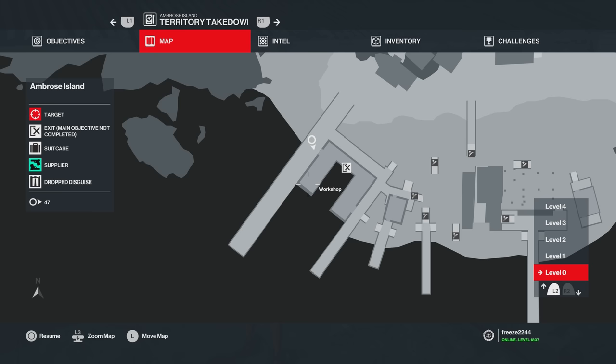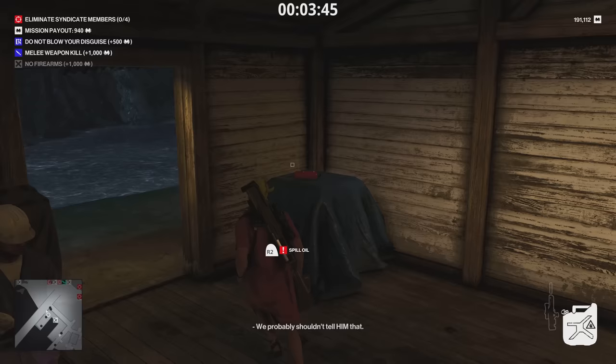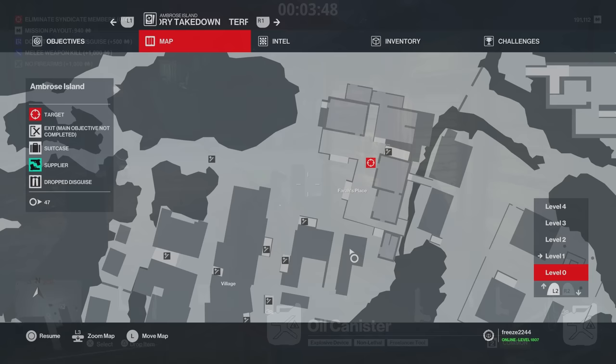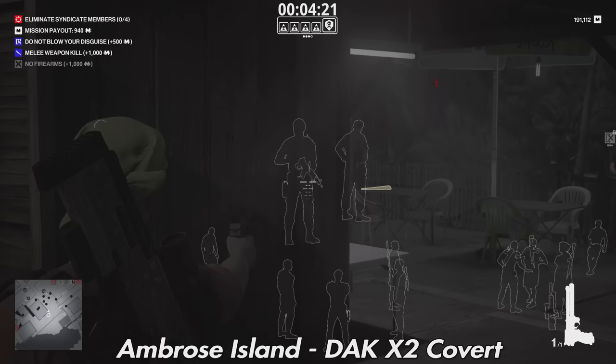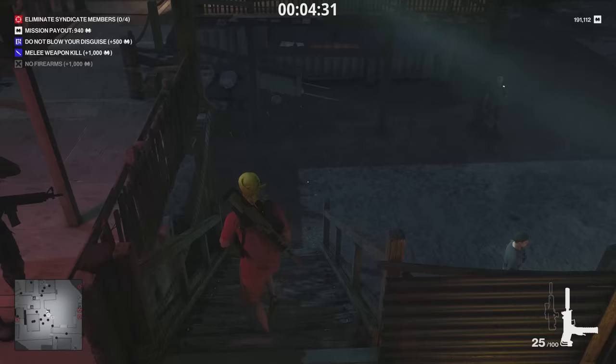Ambrose Island has a few things. First is an oil canister — go to the area where they're repairing a boat and you can take it back with you for several challenges or objectives. Next is a DAK X2 Covert, a rare pocket SMG, held by Null Crest. It's a little difficult to get — I used a Kalmer 2 tranquilizer to take him down without being spotted. A very good SMG to have.